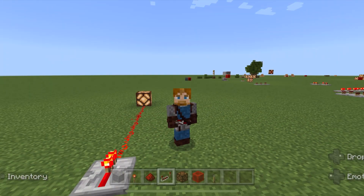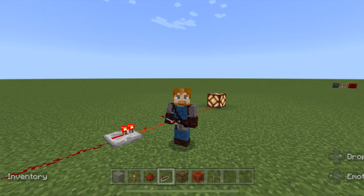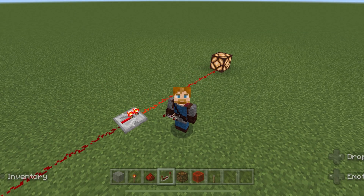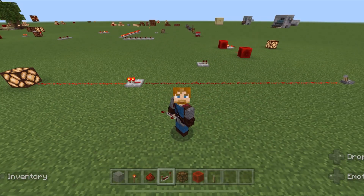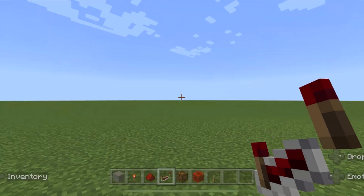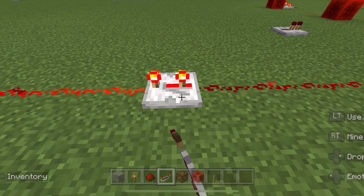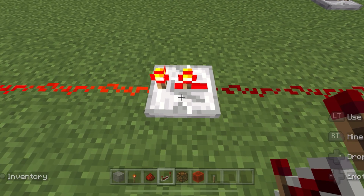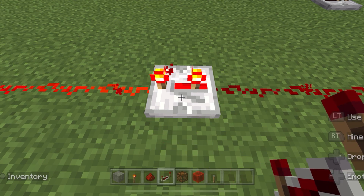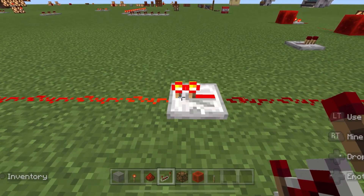The next function that repeaters have is to delay the redstone signal. Sometimes in redstone you will need to slow the process down — maybe for some sort of contraption like a semi-auto nether wart farm. To delay the signal, simply click the repeater. You will notice that something about it changes. As the torch keeps moving backwards, you are delaying the signal more and more. This works great for repeater clocks, and I'm going to show you one right now.